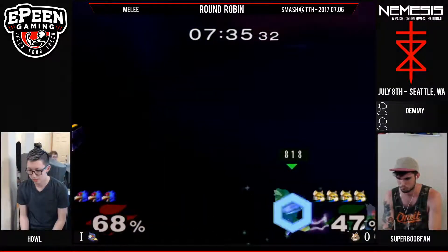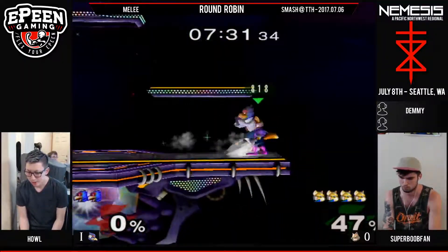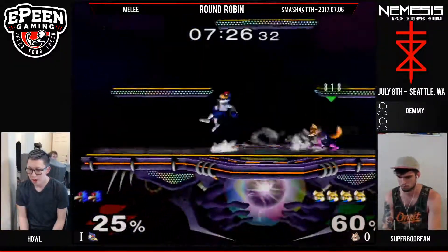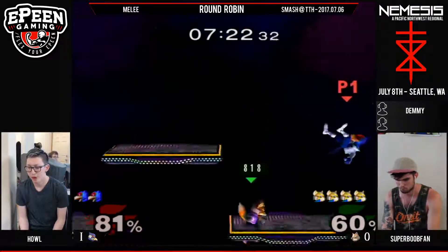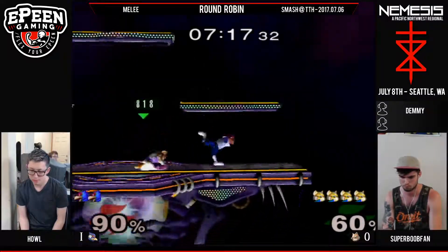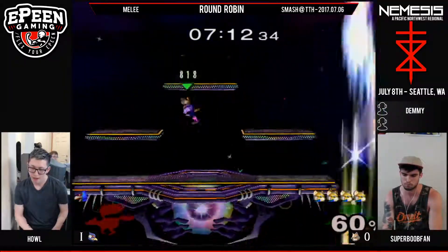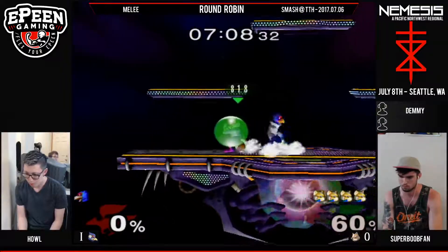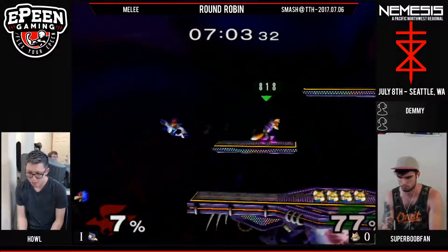Should be dead — there we go, second shine. Howl should probably focus a little bit more on center stage. He's getting caught off guard closer to the edges. Shine — losing two stocks. Nice Nair recovery, but Bukfan did a fantastic spacing move to not get hit by that. Howl is down to his last stock in game two, and it's barely a minute in.